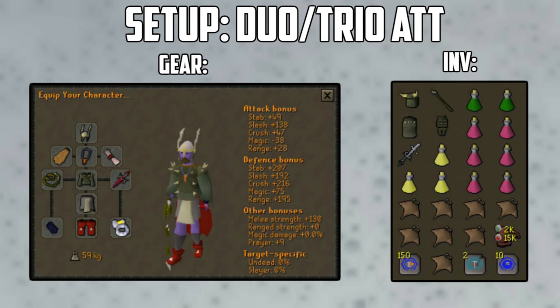For the attacker's inventory in a duo or trio, you should have your Guthan's armor switch, the Bandos Godsword, 3 Saradomin brews for combo eating, 2 super combat potions, 6 super restores, 150 Bones to Peaches, house teleport tabs for an easy escape, a rune pouch with either alch runes or pot sharing runes, manta rays, and 2 Trollheim teleports. The 2 Trollheim teleports are used to allow you to grab an extra manta ray by teleporting to Trollheim, dropping a manta ray, teleporting to your house and banking, grabbing another manta ray, then teleporting back to Trollheim to pick up the food you dropped.